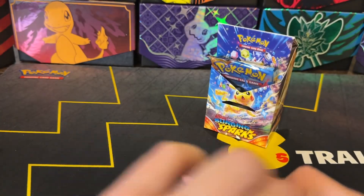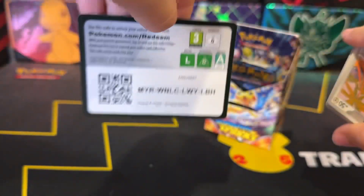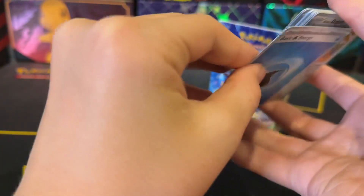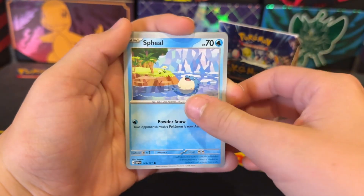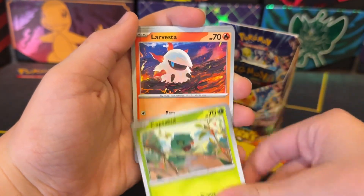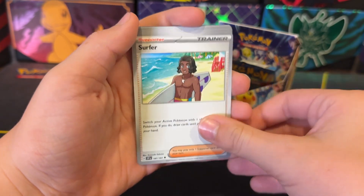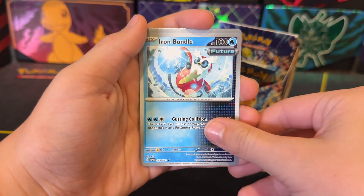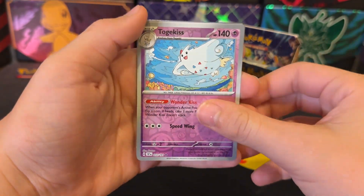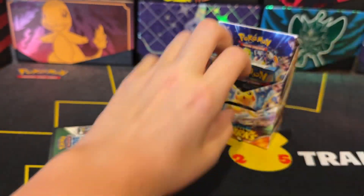Let's have some more magic here for pack three. One to the front. Water Energy. Alolan Diglett. Spheal. Capskin. Larvesta. Surfer. Appleton. Iron Bundle — I mean, Iron Bundle. Togekiss Reverse. Shrudo Reverse. And — Togekiss Hollow! Nice!